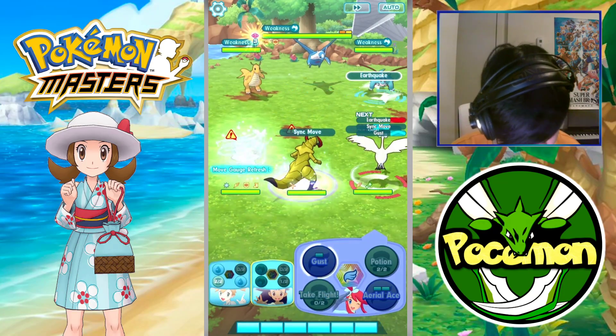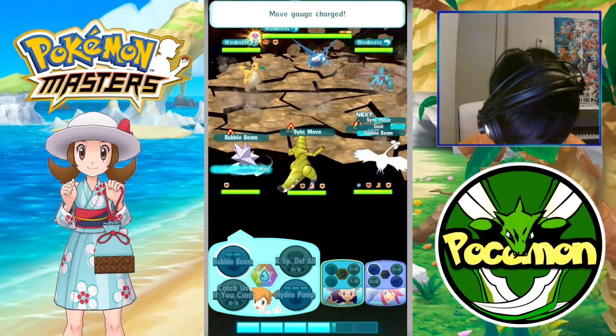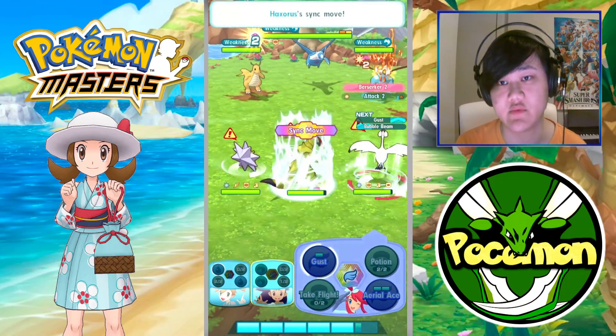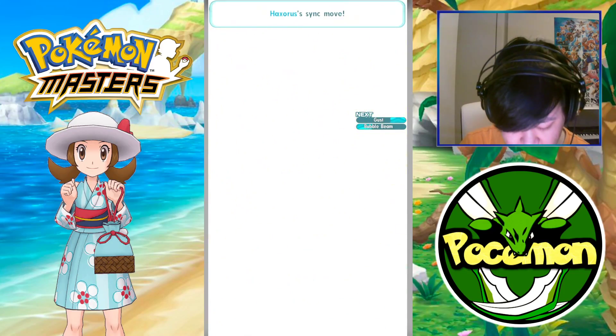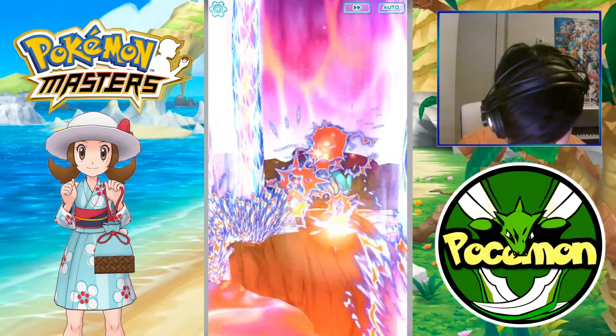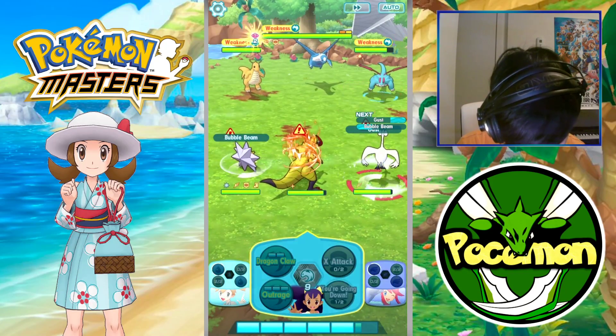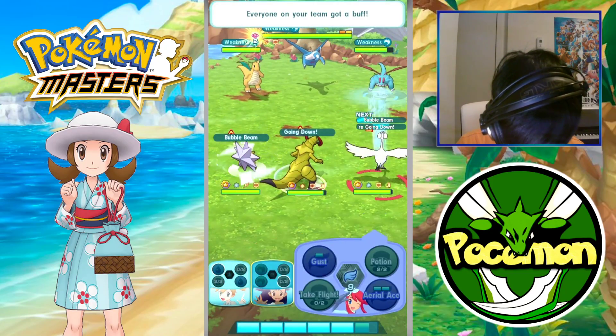We do want to target Salamence first out of all these units, because Salamence does have Stone Edge and Rock Slide, which is hurtful to Skyla obviously. Well, Skyla will get taken out soon anyway. After a second, let's go.